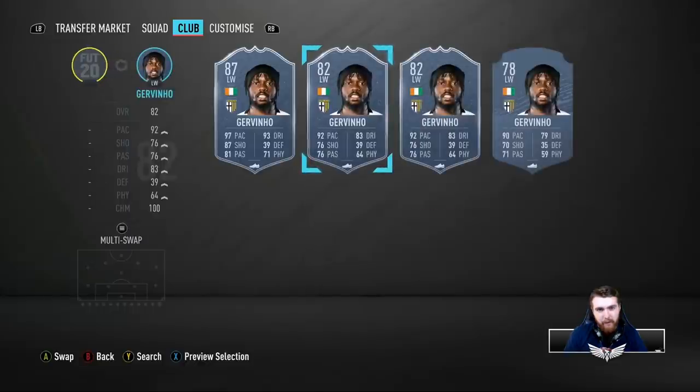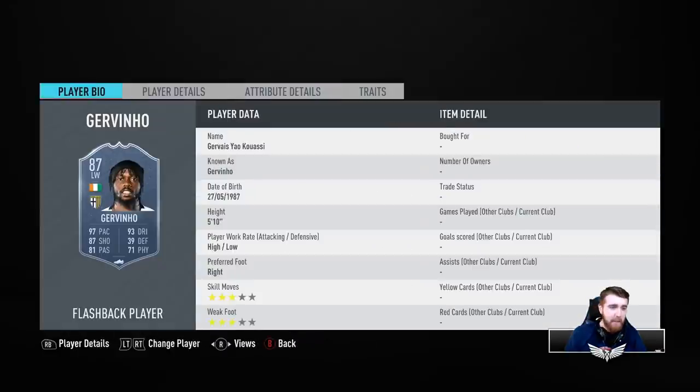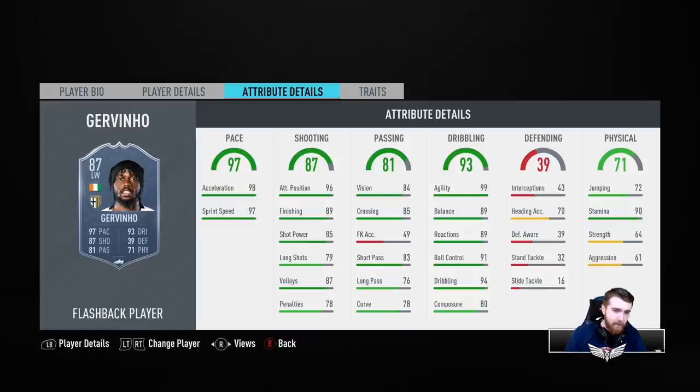Jovinio is the other one — he had an 82-rated base card and he's now gone from 82 to 87, so a five-rating upgrade. Pace goes up by five, shooting up by 11, passing by five. Terrible defending boost — no defending upgrade even though it's a five-rating upgrade — and his physical goes up by seven. Double three star again. Pace is great, shooting is solid, long passing is trash again. Composure four, stamina is much better at 90 which is solid.